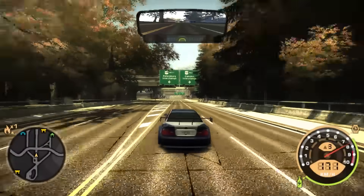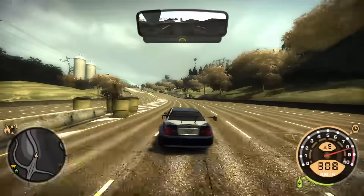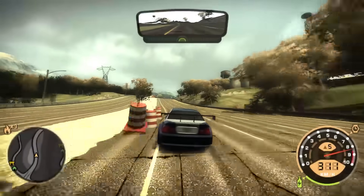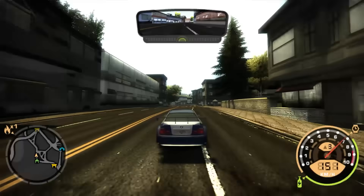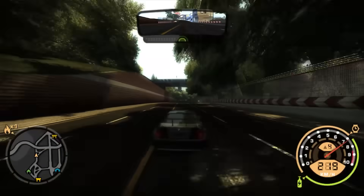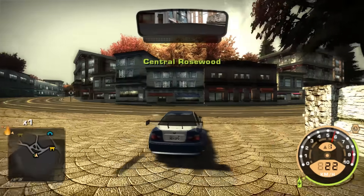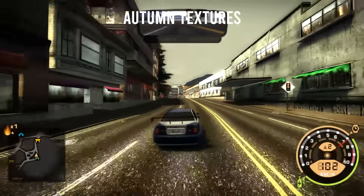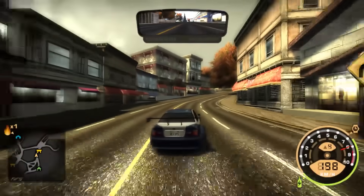Moving on to some graphic mods. The first one is improved road textures — the roads were actually taken from Need for Speed Mods 1 to 2012, and it makes them look much better. But maybe you want to change the look of the game completely, not just roads. You can do this with the summer texture mod, or if you don't like summer, you can use the autumn texture mod, made by the same creator.